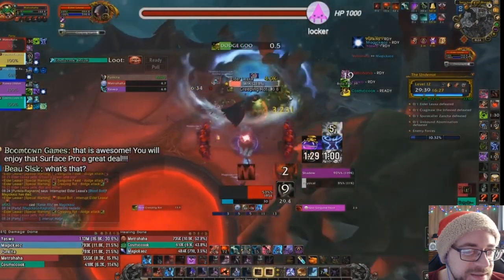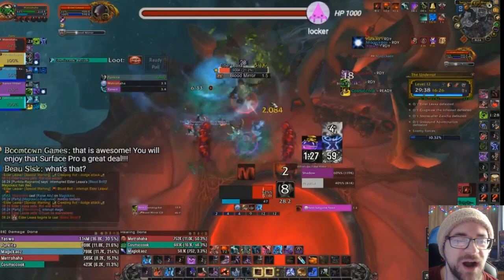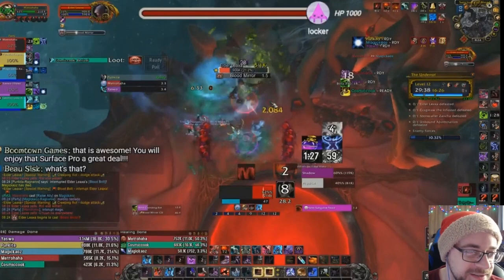We got Sanguine Feast. Blood Mirror is coming up — DBM timer is showing. This is the dangerous part. She's going to create one more copy of herself every time she does this mechanic. Now there's going to be two, and if you don't kill it quick enough, there's going to be a third. A third one is a wipe — you cannot interrupt all of them. And spoiler alert: the Mage did zero interrupts in the entire fight.